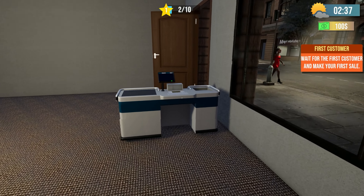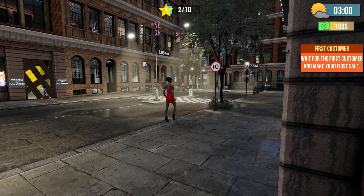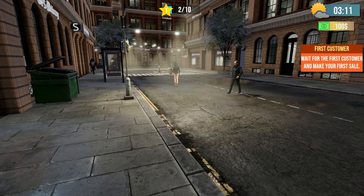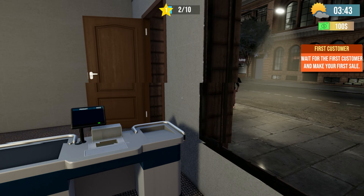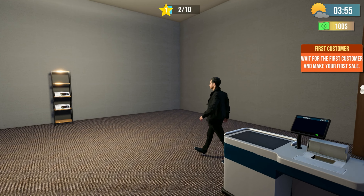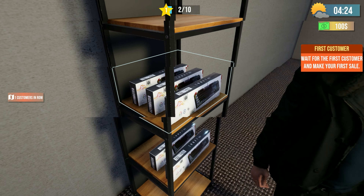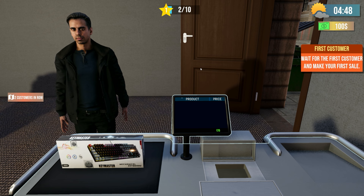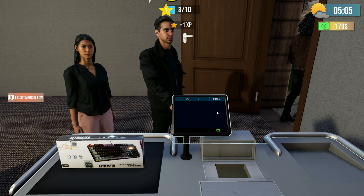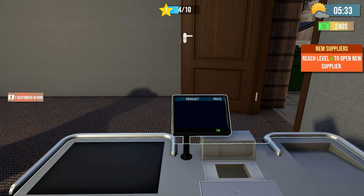Wait for the first customer and make your very first sale. Hello, would you like to buy stuff? He's gonna buy a keyboard — let's do it! This is our brand new Key Master from Bite Me. He didn't even need any convincing. Press space to check out — so all you do is click the product and press space. Reach level four to open a new supplier. We've got sales coming in!